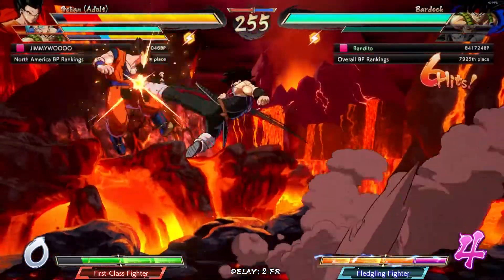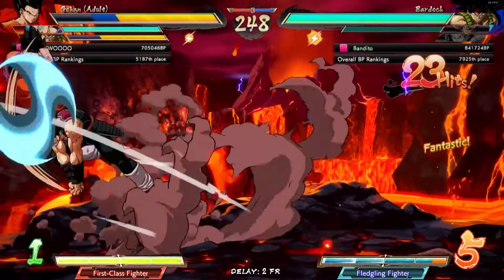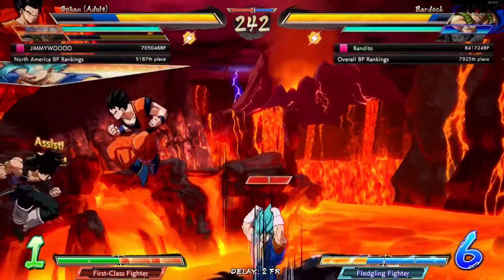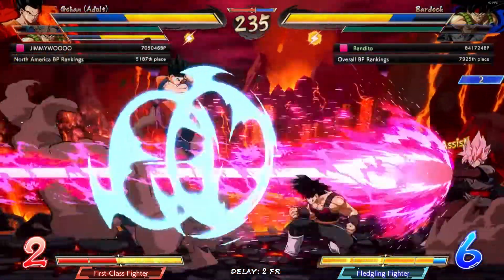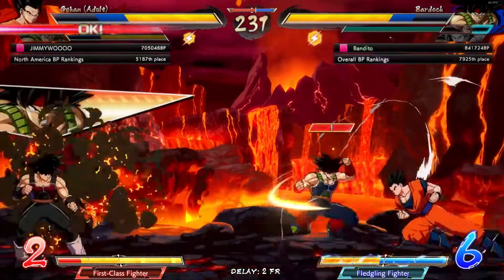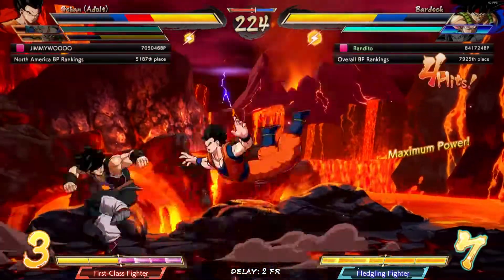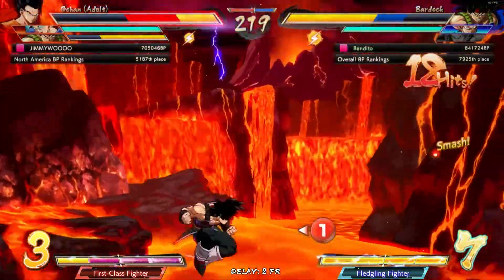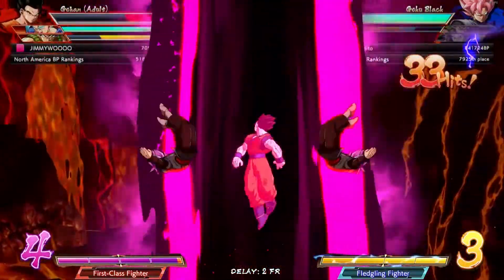Other than that I don't know what else to give the character, so all you Goku Black mains out there, figure it out for me. What the hell is going on — I feel like I'm gonna lose this fight. This guy's all over the place. How was he even able to do a DP plus assist right there and not get punished? Maybe he did the light version. Oh, is this gonna kill? He's dead! Goku Black for the dub, let's go!